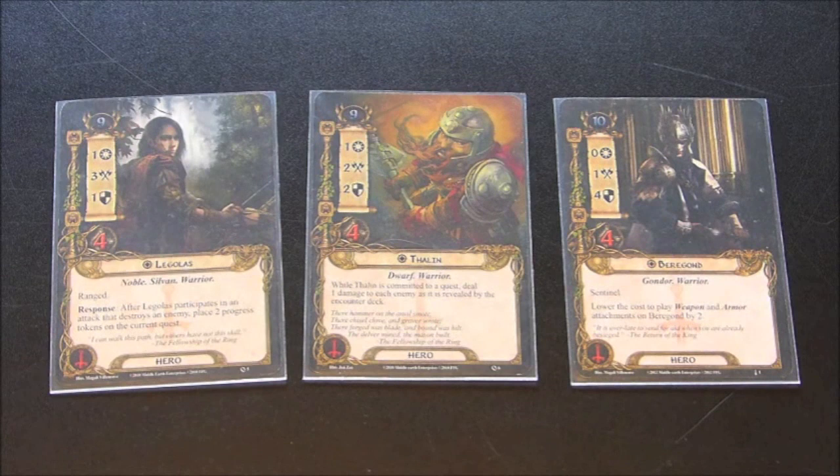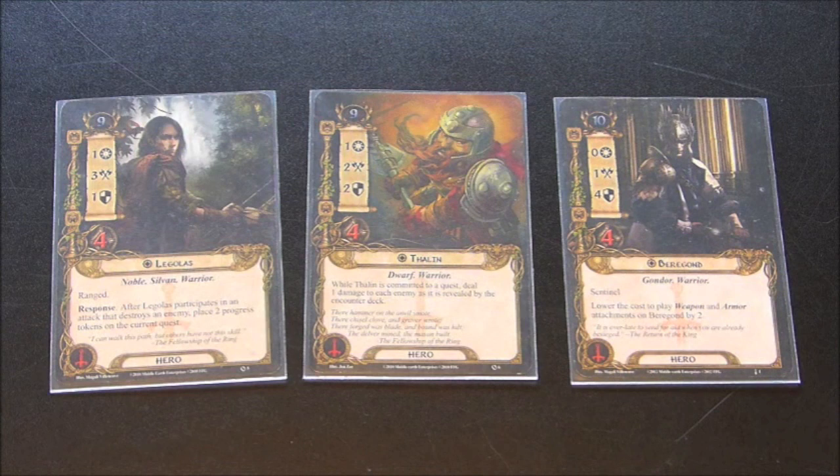Let's take a look at the three heroes. Legolas I've found is consistently so amazing, and you'll see particularly with a lot of the cards we're going to combo with him. Legolas is my primary attacker — he is ranged and has an attack of three, and I'm just looking to attack with him as much as possible. The added bonus with Legolas is that you get two extra progress every time you defeat an enemy. So you're going to find ways in this deck to hopefully defeat maybe even multiple enemies a turn with Legolas and get that extra progress.